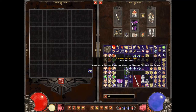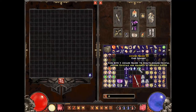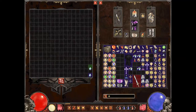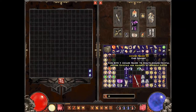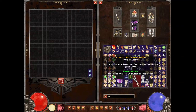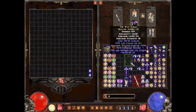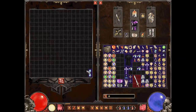Once shards become a crystal you can't turn them back, so if you want to craft jewels make sure to keep them as shards. Also, when disenchanting, if you only want shards you can only put up to four items at a time in the cube — if you put five or more in, it automatically converts them into a crystal.